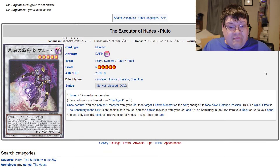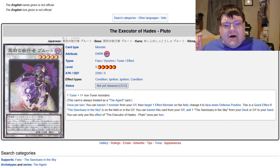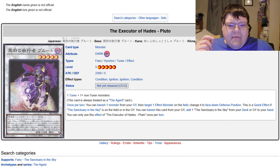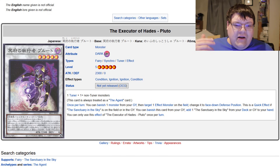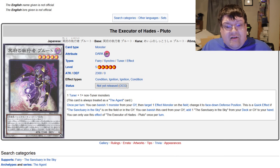We also got the Executor of Hades, Pluto — one tuner plus one non-tuner to make it, and it's always treated as an Agent monster. Once per turn, you can banish one monster from the graveyard, target one effect monster on the field, and change it to face-down defense position. This is a quick effect if Sanctuary in the Sky is on the field or in the graveyard. You can also banish this card from your graveyard to add one Sanctuary in the Sky from your deck or graveyard to your hand — this tutors back for the trap card since the trap is named Sanctuary in the Sky in the graveyard. It's a decent bonus, but the value still feels limited once per turn. Importantly, Pluto is a tuner synchro monster, letting you step into the bigger guys.